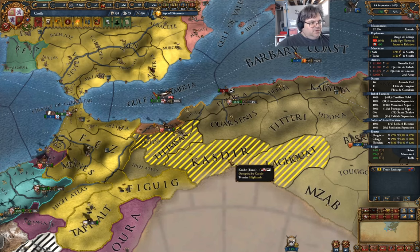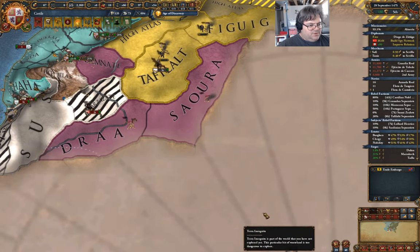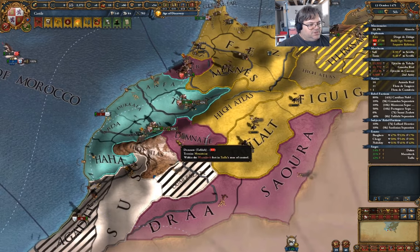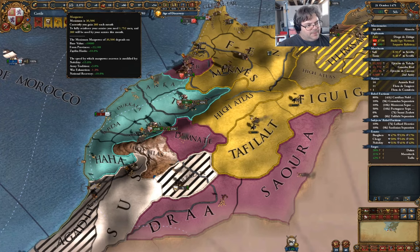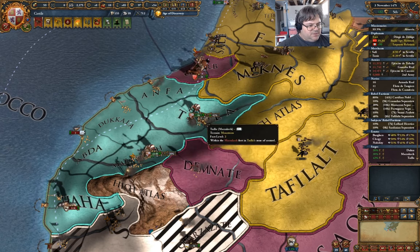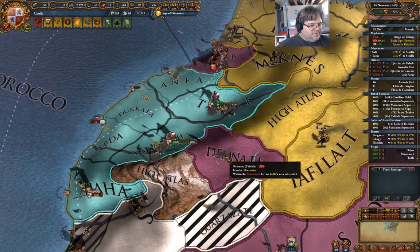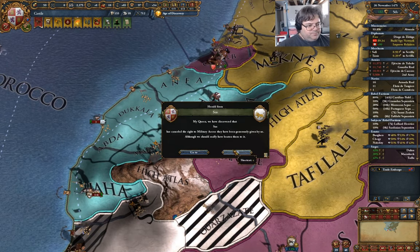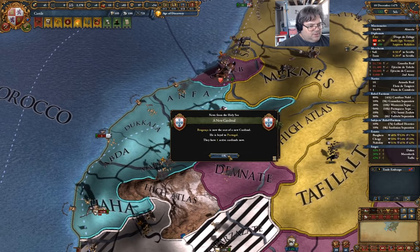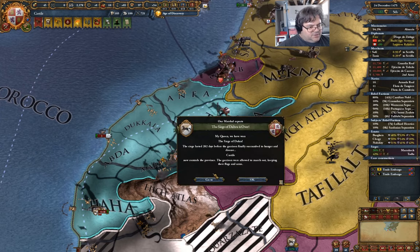Now I want to take a fair chunk of this actually. There's a province down here we can colonize that gets us down to the Sahel, which would definitely be useful as well. We're out of manpower by the way — that's fine. We should be getting this province any tick now. Soos has canceled military access. It's stuck at 42%.